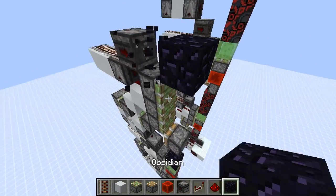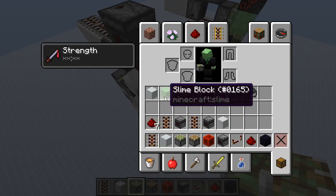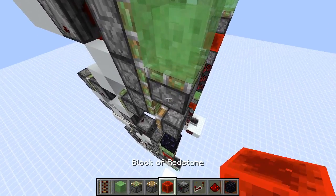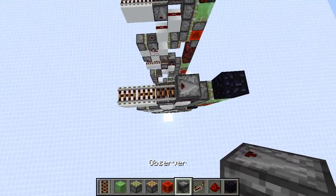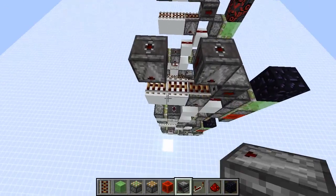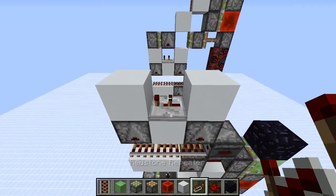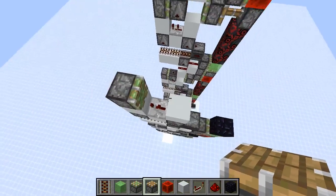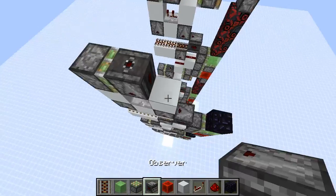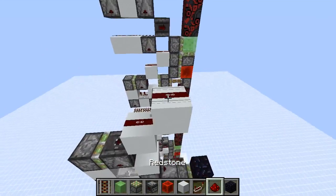Block this again and put a sticky piston here, slime on top, redstone block down below. Place observers right here, then a repeater on two, a sticky piston, and an upwards facing observer into solid blocks with dust on top.